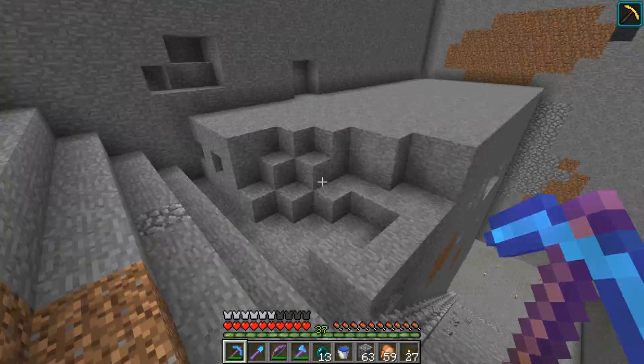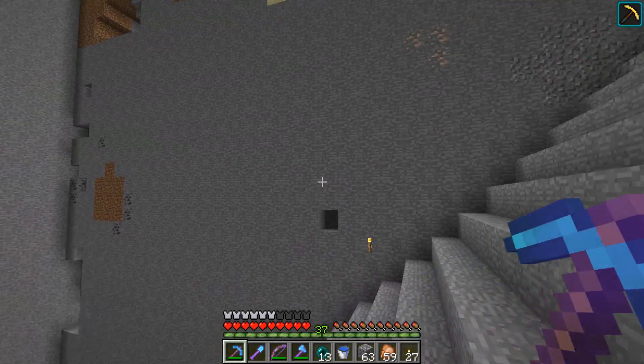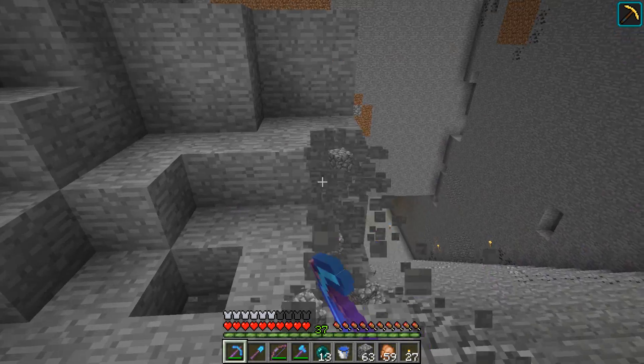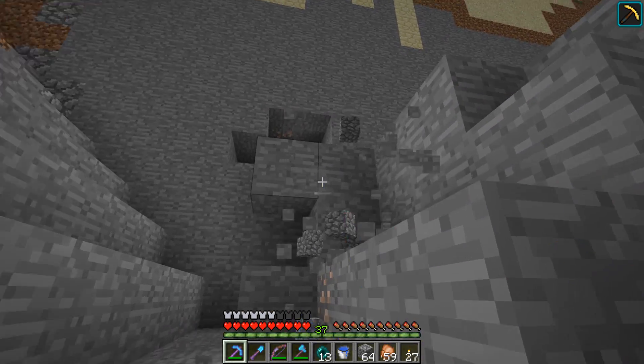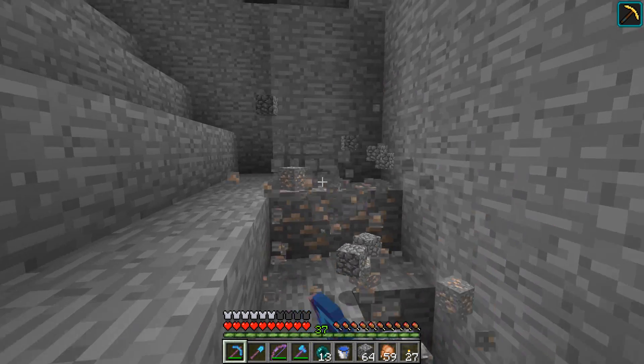We could put a ceiling in that extends up like the staircase, mirror the staircase up somehow. But I don't know if I want that — I think I want it to be wide open, kind of. It's supposed to feel big, like very tall — a very tall structure. It's supposed to be epic.